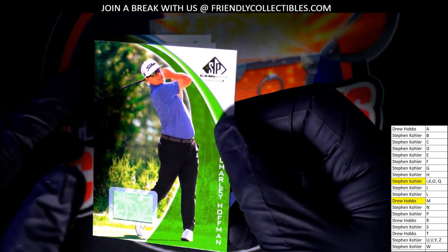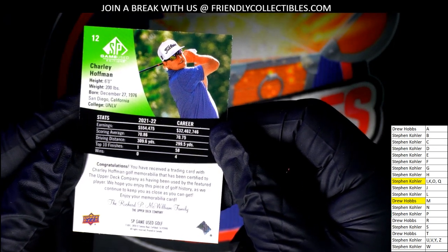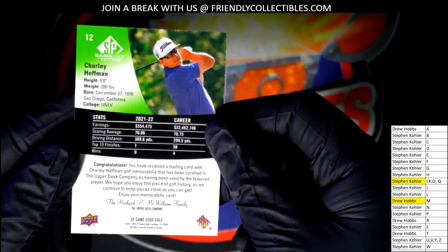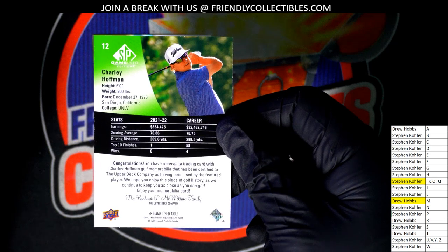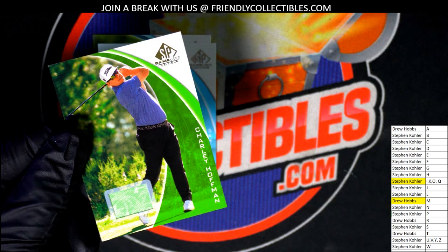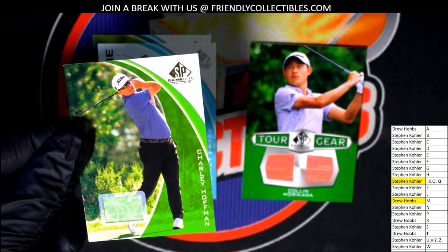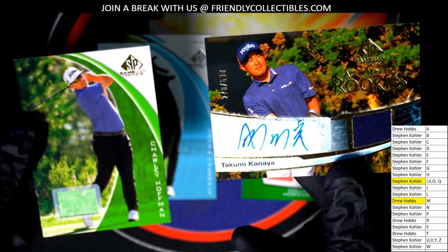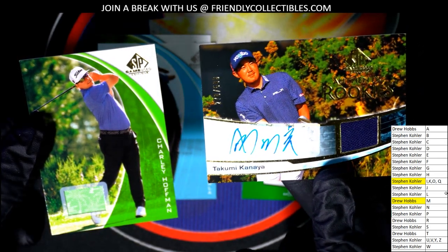Game used — Charlie Hoffman. That's pretty cool; look at all the stats you can see, you can see his earnings. SP Game Used golf — that is three hits, boom boom boom. You've got these Tour Gears, and I think the hit of the break is this authentic rookie. Big congratulations to Stephen Kay with this autograph rookie card.